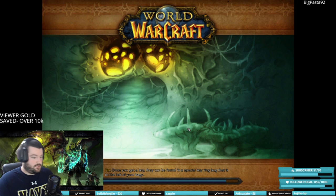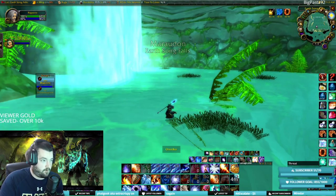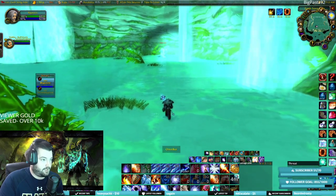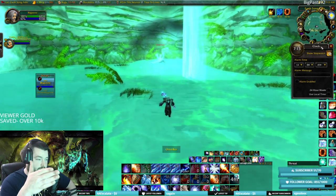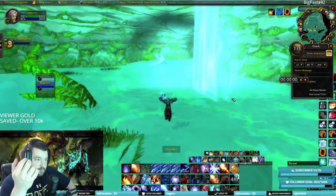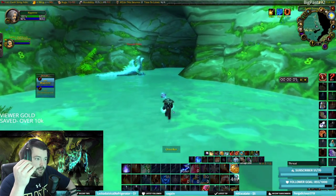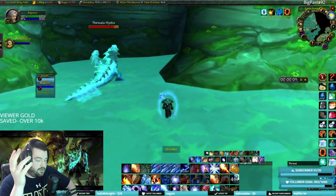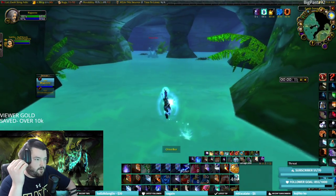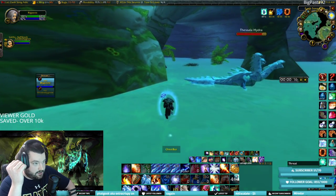We're back in. You'll see I'm back to where I logged out — it's a completely new instance. The one I joined before had the boss dead; this is a fresh one. The way to get to the Princess is simple — there's really only one entrance unless you're swimming. Just go straight through this little cavern with the hydras; it's pretty clear-cut. Go around the hydras.